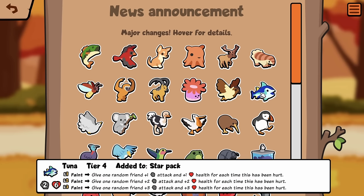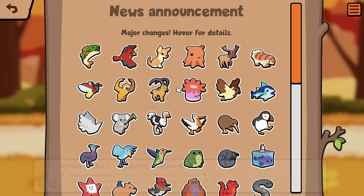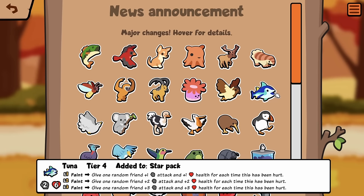Tuna, Tier 4: Feint, give one random friend plus 1, plus 1 health for each time this has been hurt. So that's another way to use Firefly. It's a 2-6. Seems pretty decent, I think, if you can give it a lot of hurt triggers.